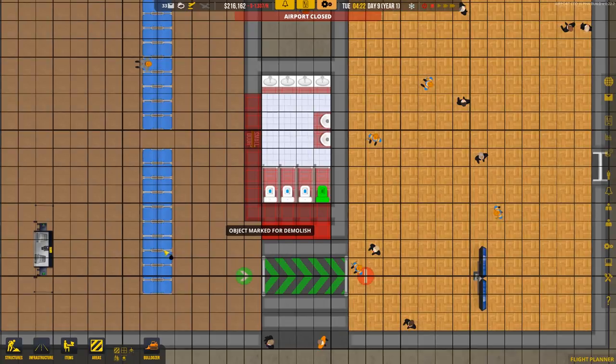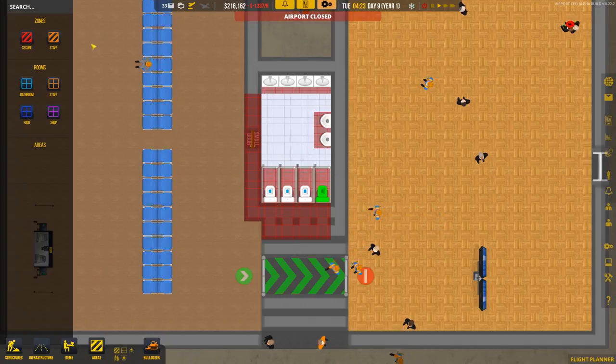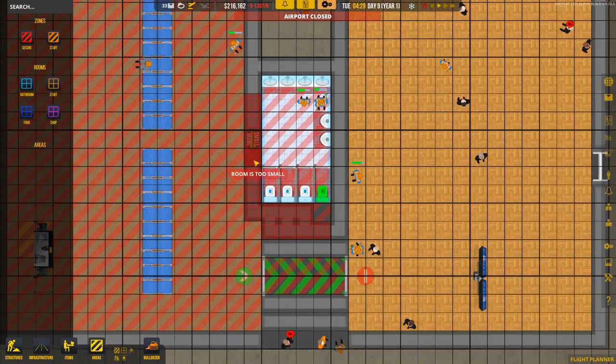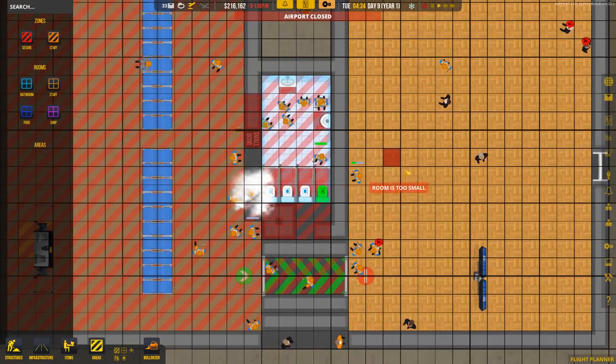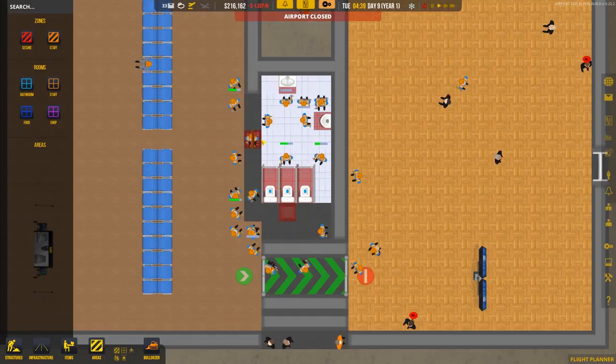The issue I may or may not encounter is: can I de-zone it at the same time? Clicking on the zoning options, I don't see a de-zone option. Possible solutions to the lack of bathroom usage ranged from: did it need to be in a secure area? Already is. Does it need to be zoned as a bathroom? Already was. But now I'm being told a room cannot be built on other rooms. So I don't know — I'm at a bit of a loss, which is why I'm getting shot of this bathroom setup.